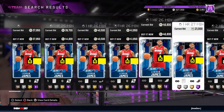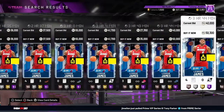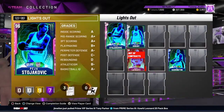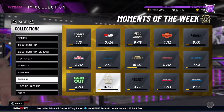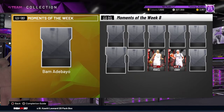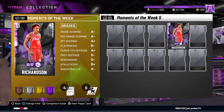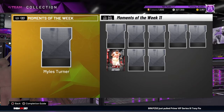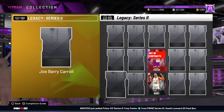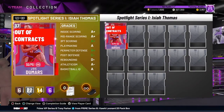We got the Miami Heat LeBron James for about 34k. Nothing in the lights-out section, and I don't think we added any moments-of-the-week cards — maybe that Hassan Whiteside for a Portland team. Only three legacy cards so nothing there. We did add that Joe Dumars; we picked him up for like 8k.